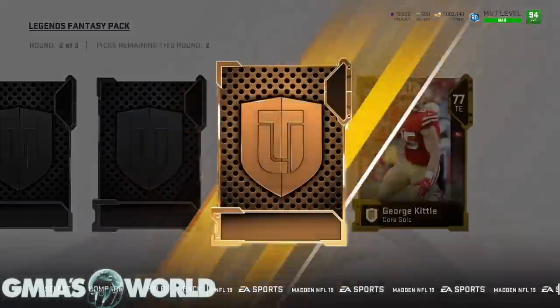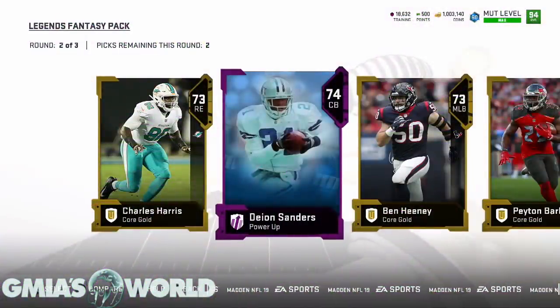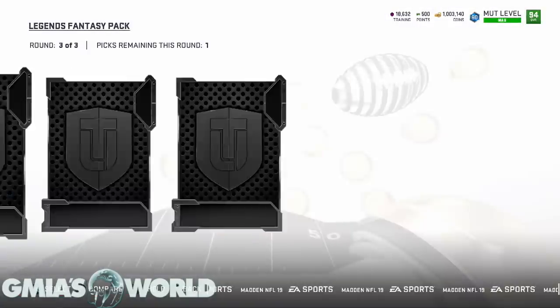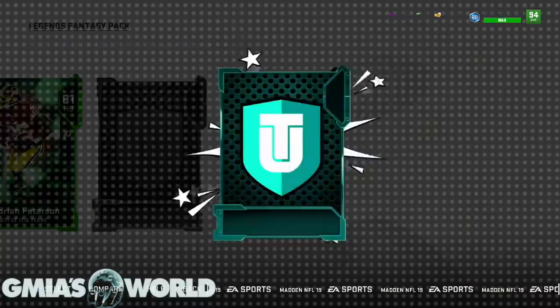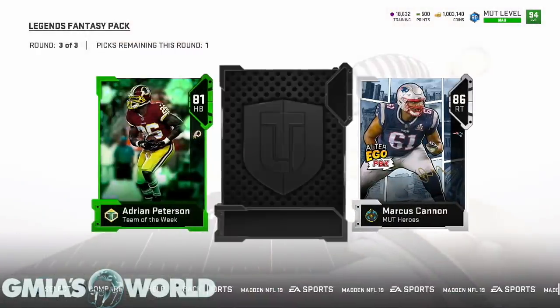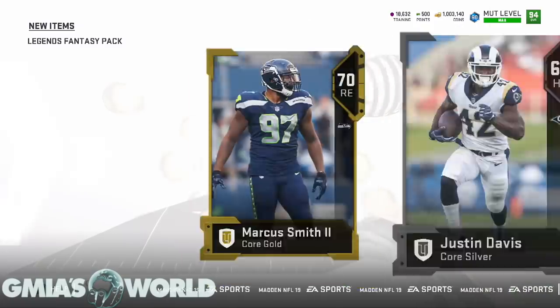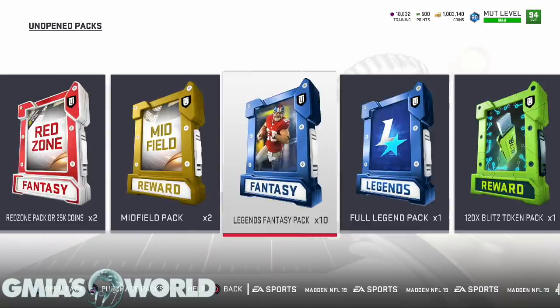Let me get an elite in this round — oh! Tyreek Hill! You already know that's gonna go for some crazy coin. Deion's going for crazy coin too — what is it? Oh that's garbage. Yeah, that one's garbage and this one's garbage too, so we gotta take the Marcus Cannon. We'll get like 40k for that — not gonna stress about it, let's just keep it moving.